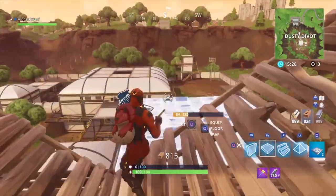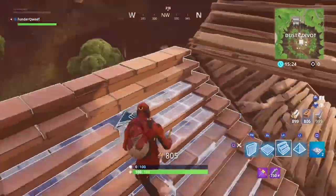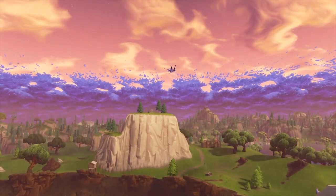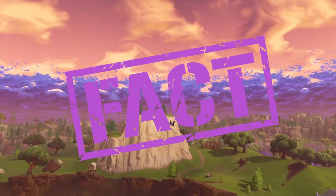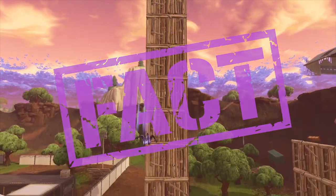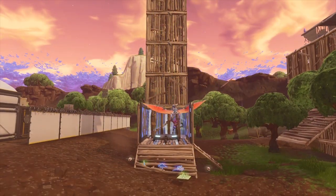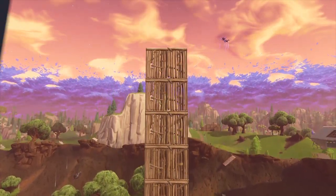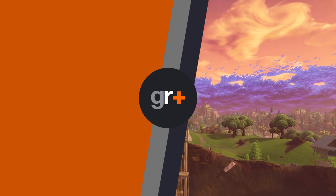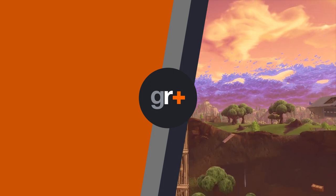So there you have it — combining a launch pad, a jump pad, and the effects of a hop rock, you can launch yourself almost 20 stories high into the air, making the super jump a fact. Hit us up if you come up with any different combos or have any other myths you want us to bust. Thanks for watching — to watch more Fortnite myth busting, click the boxes on the left and hit the button in the middle to subscribe to the GamesRadar YouTube channel.